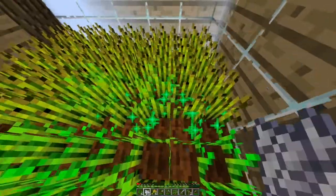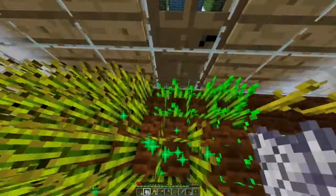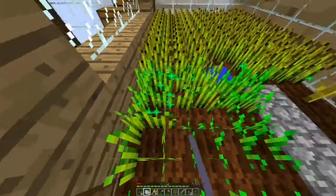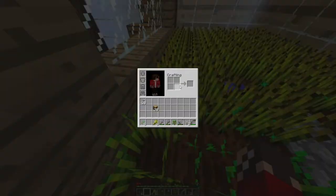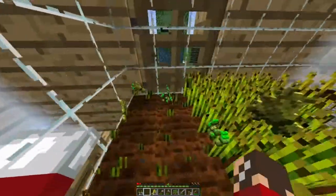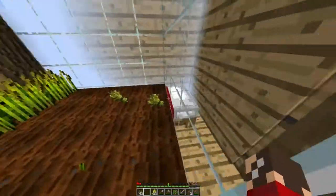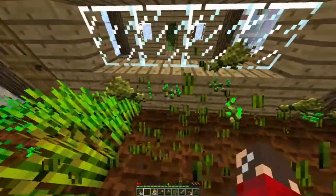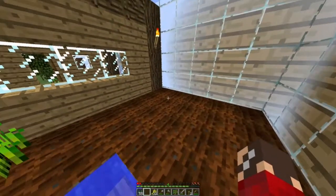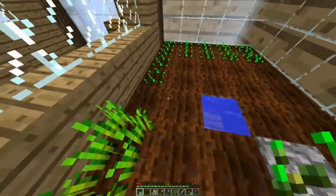How much iron do we have on the map? It doesn't say. I think that's at least like two stacks or something. So we can make one anvil and two sets, and that's almost all the iron gone. But we don't need an anvil. Maybe. We can make an enchanting table with the diamond — we do need an enchanting table.